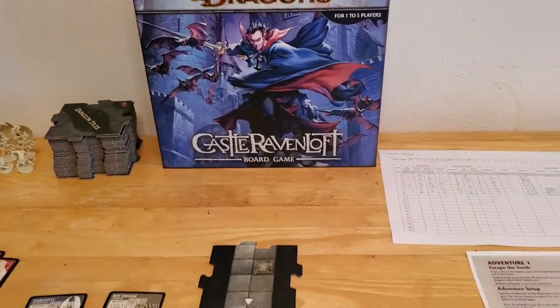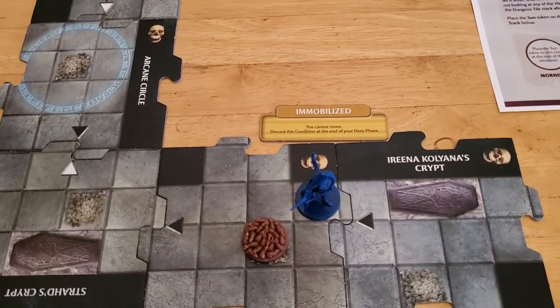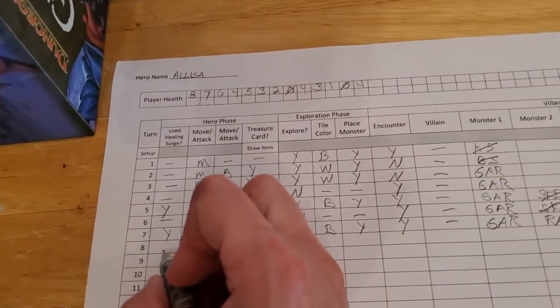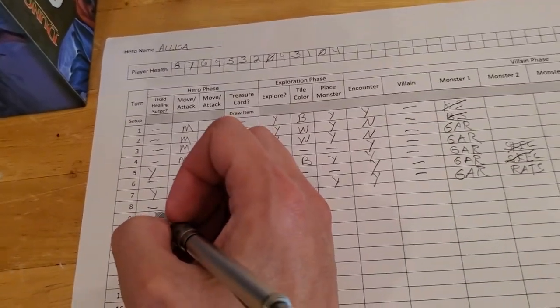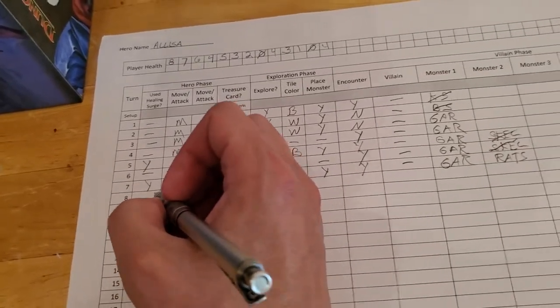We're starting turn number eight and Alyssa is currently immobilized but she's standing up with four hit points. We don't need to use a surge token and we've already used two so playing by the basic rules we're out of surge tokens, but the game says you can add in a third one to make it easier.